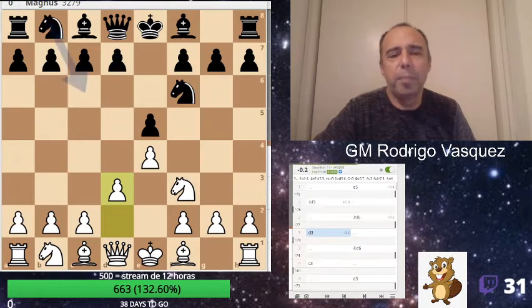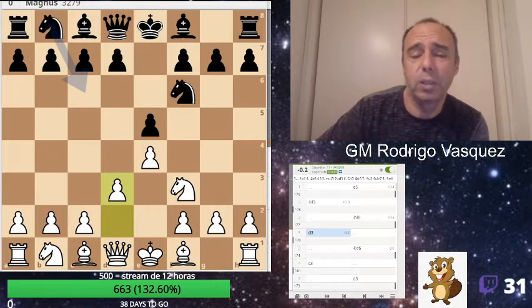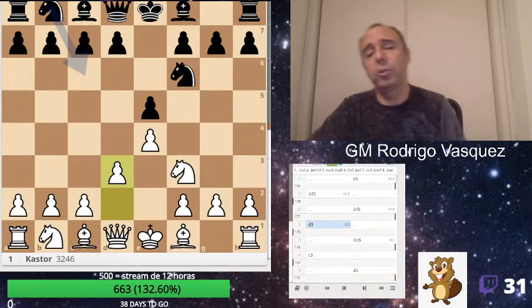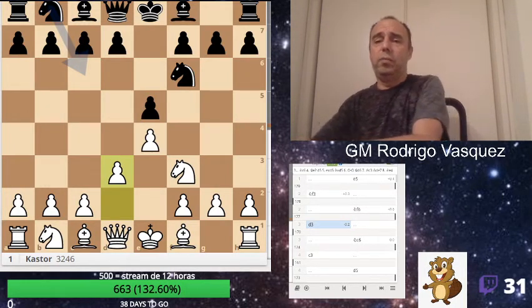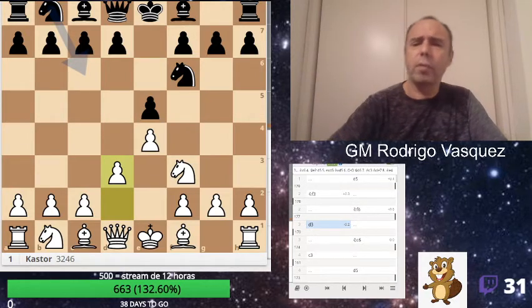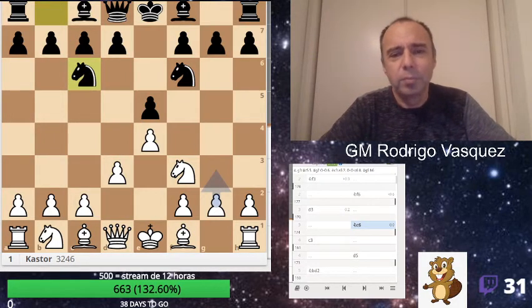I play white. I think move 16 or something — 16, 15 — but it was very, very strong, okay.